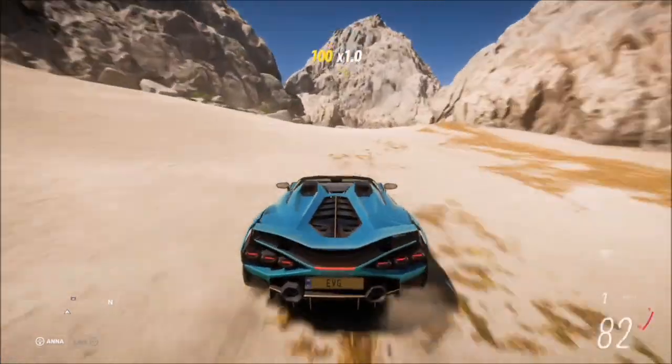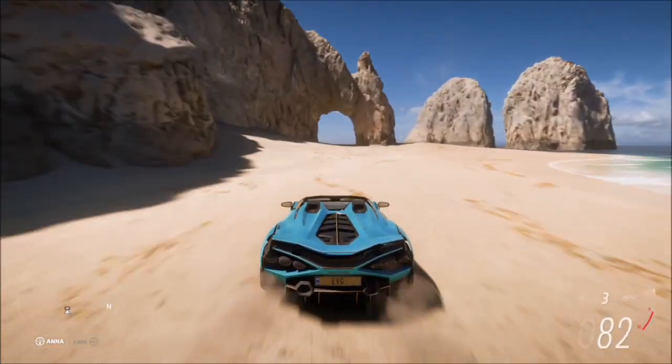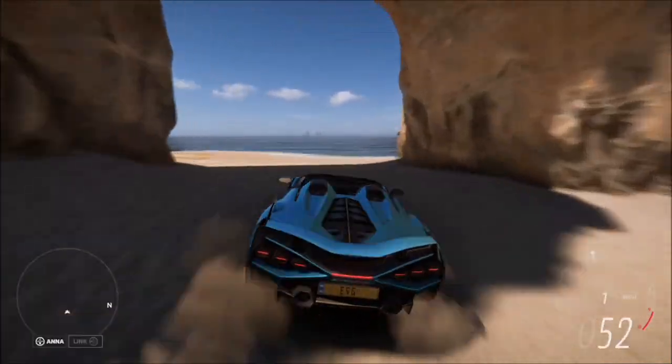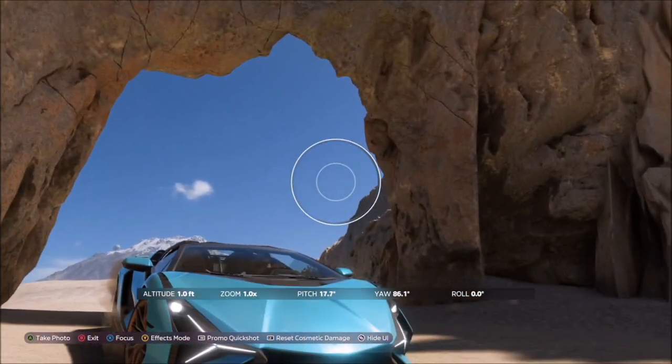When you spawn in, you'll only spawn on the main road. You'll see a green billboard there — turn left, then follow the shoreline all the way around to the right of the massive rock formation. There you will see an arch under that rock formation on the very corner. This is where you want to take the photograph with your Lamborghini.